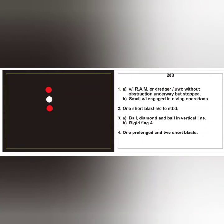The next card shows only RAM lights, indicating a RAM vessel or dredger involved in underwater operation without obstruction, underway but stopped. The second possibility is a small vessel engaged in a diving operation. Note that for RAM vessels at anchor, anchor lights must be used alongside RAM lights. Action in both cases: one short blast, alter course to starboard. Day signal: ball, diamond, ball in a vertical line; if it's a diving vessel, a rigid Flag Alpha is added. RV sound signal: standard hampered vessel signal.